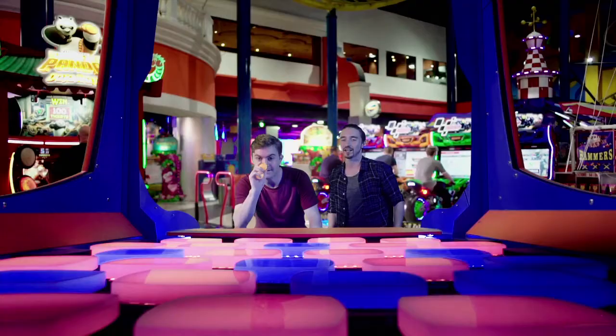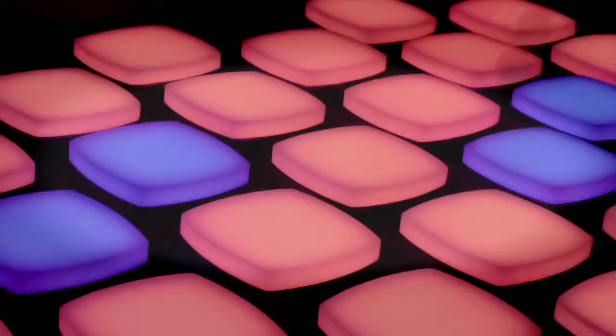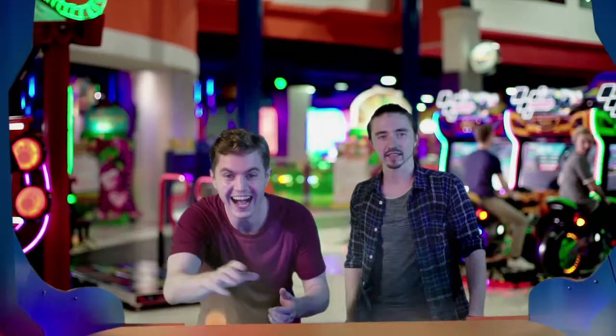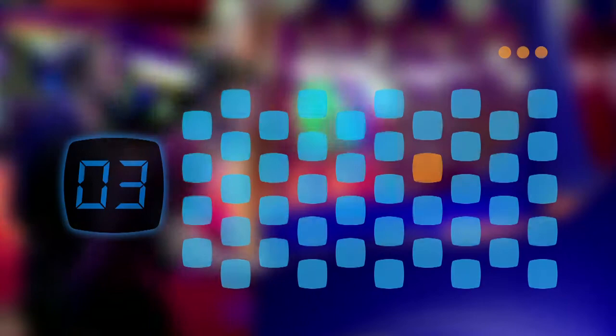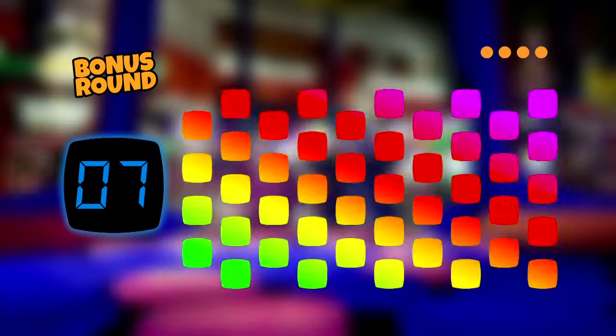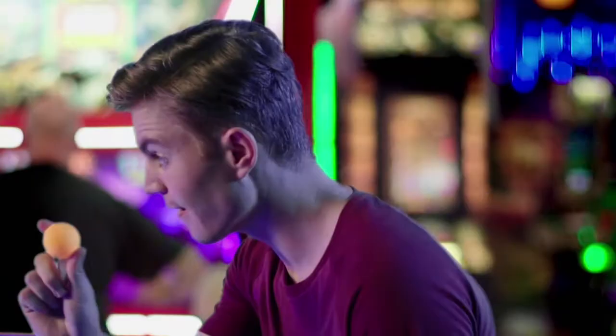Each player gets 20 balls to clear 45 tiles in just 30 seconds. Bounce balls off the launch pad to clear as many tiles as possible, earning different points for each color. Clear the play field and you'll activate the bonus round. You'll get 5 more balls and 7 more seconds on the clock, with each rainbow tile worth double points.